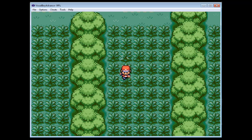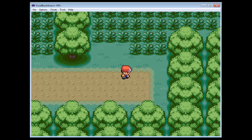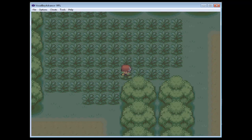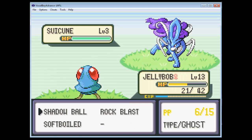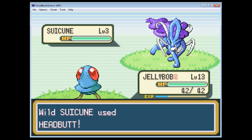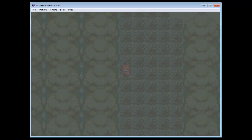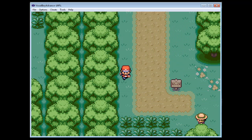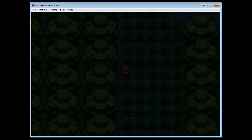There's one other trainer that we can fight now before the gym, and that is our rival. In regular game playthroughs, I don't always do this fight because it's kind of difficult, actually. He's in the route west of Viridian, and he has a Pokémon at level 9. In the regular game it's going to be a Pidgey - this time we don't really know what it is. But a level 9 Pokémon is kind of scary, as we have seen previously. I think at this point we have two Pokémon leveled up enough, and we also have Soft Boiled, so I think it will be safe to take on our rival.